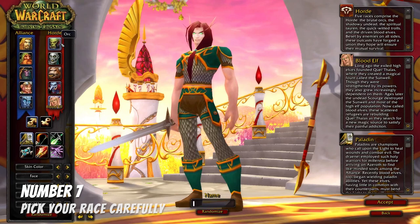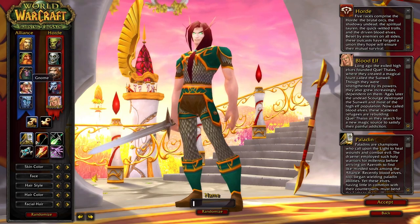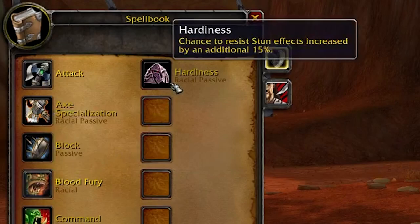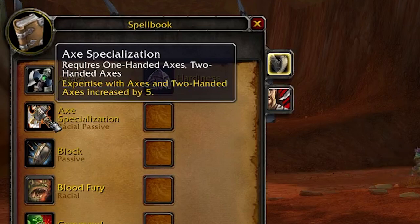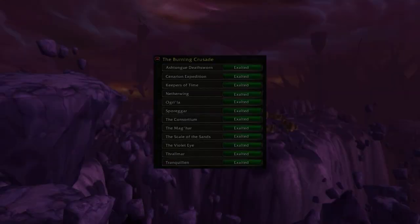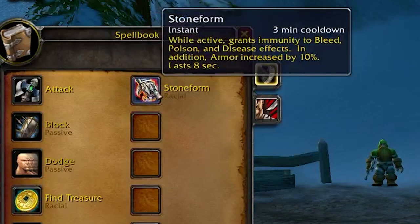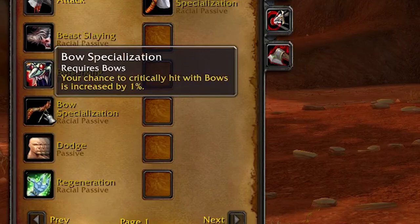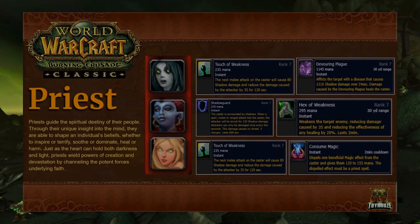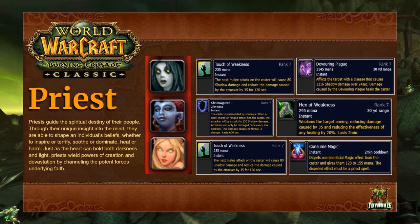Number seven: pick your race carefully. In TBC, racial passive and active abilities have been modified significantly from Vanilla. Orc Hardiness was nerfed from 25% down to 15%. Axe, sword, and mace specialization were all changed from granting five weapon skill to granting five expertise, a new stat in TBC. With all the new factions to gather reputation for, Human Diplomacy is much more relevant than ever before. Stone Form for dwarves no longer removes Blind because in TBC, Blind is no longer a poison. Also, gun and bow specialization no longer increase weapon skill by five but instead increase critical strike chance by 1%. And this isn't even scratching the surface — I didn't even mention priest racial changes.